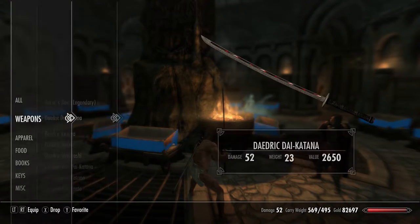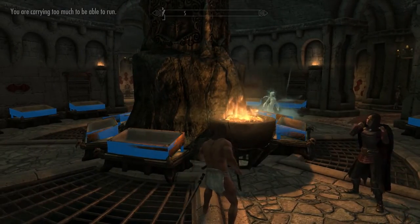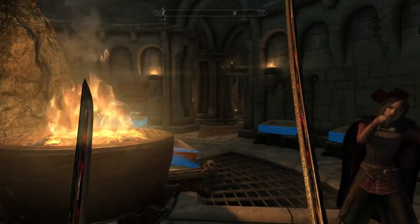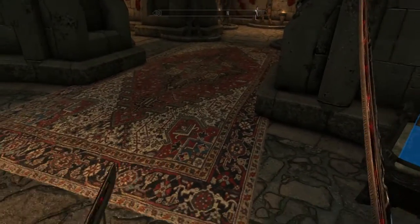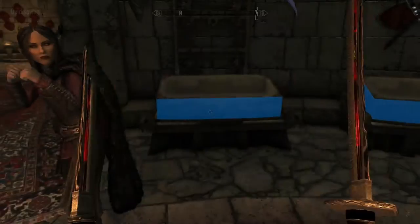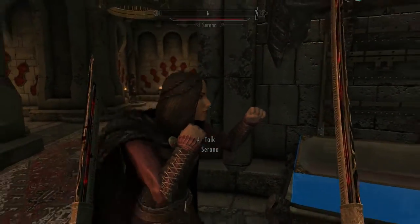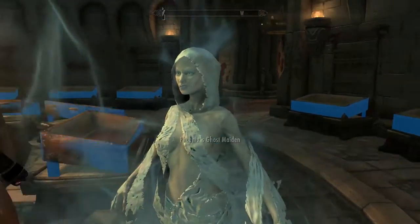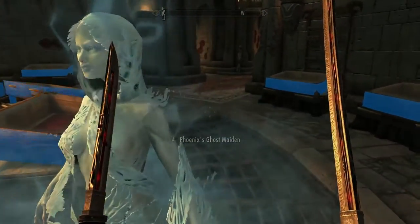Let's see what the two-handed — or the one-handed variants look like. Let's take out the katana and the Tanto. So the Tanto is in my left hand, the katana is in my right hand. As you can see, the Tanto is more along the lines of what would be a dagger, is what I'm assuming. Let's go ahead and get a quick save and see what it does to Serana. Thank you for being my test dummy, Serana. Wow, that did a decent bit of damage.